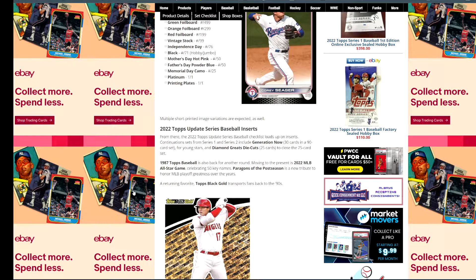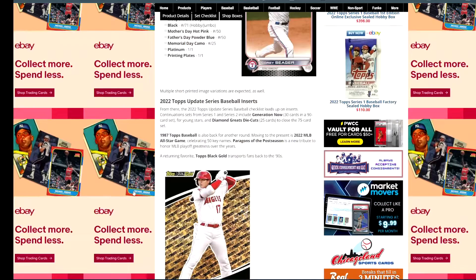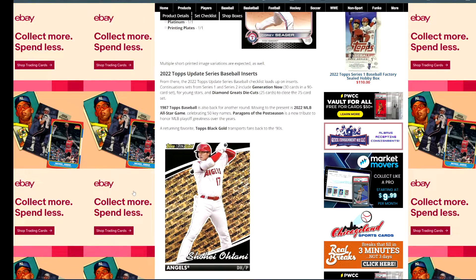Continuation sets from Series 1 and Series 2 include Generation Now — they were okay, nothing great. Diamond Grade die cuts — I didn't really care for those, though I know some people did. The 1987 Baseball insert — I'm so tired of seeing 1987. It feels like it's been in every product. There are so many 1987 designs in Topps this year and even in past few years, so I think it's time for them to move on from 1987.